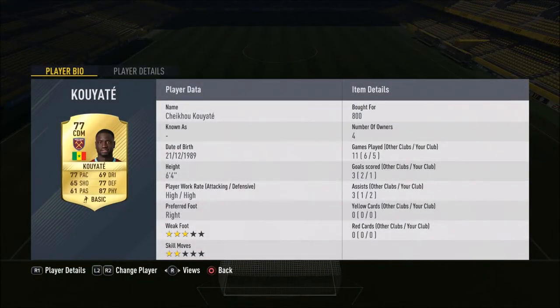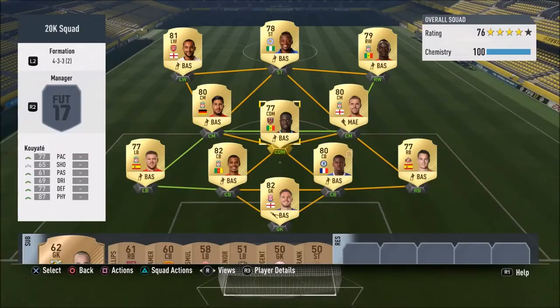This Kuwate card is an absolute joke — he is basically like a very cheap Kante slash Yaya Toure. He was insane. He made my defence feel like it was a five at the back. And in attack, Henderson and Chan were leading the midfield line-up, as Kuwate was mainly just there as some defensive backup. And it did work in this team.